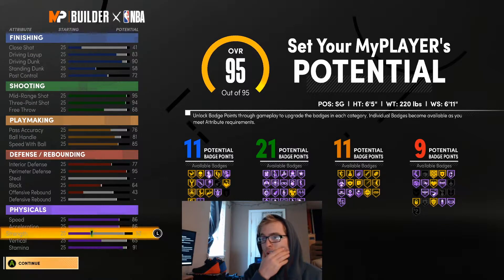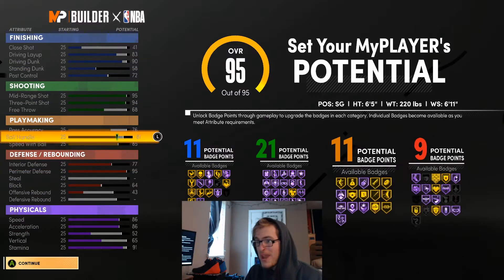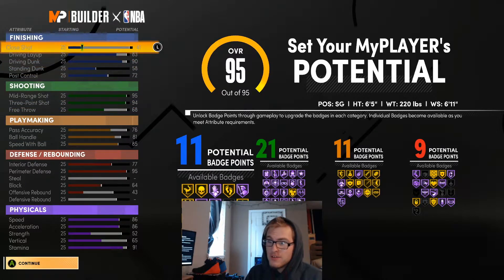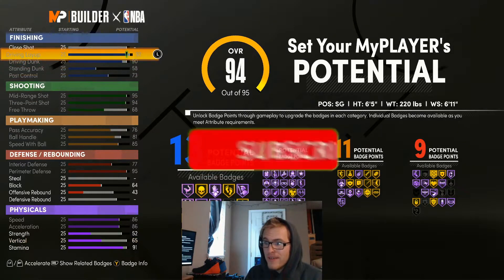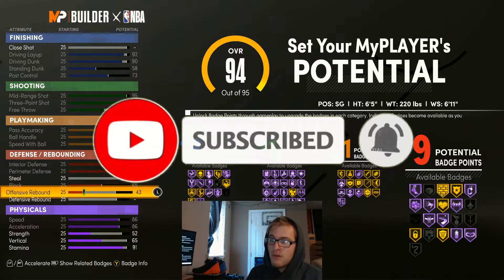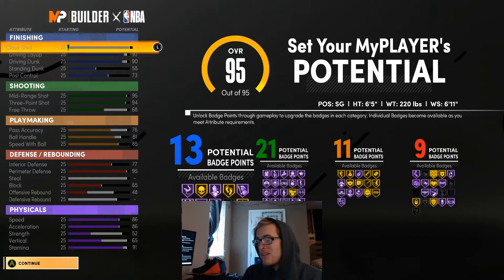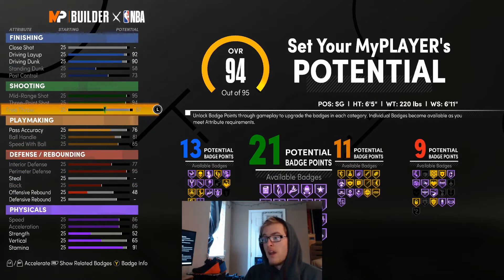Alright guys, I think this is what I'm going to go with for this Harden build. We're going to have 11 finishing, 21 shooting, 11 playmaking, and 9 defensive badges. For this build we have the most shooting badges. You can tweak it a little bit, but I feel like this is a good split. You could take the close shot down and spend it on post control and driving layup to get a few more badges, but I feel like this is more than enough.